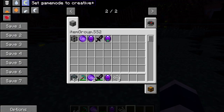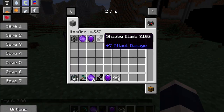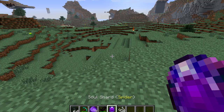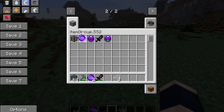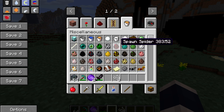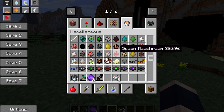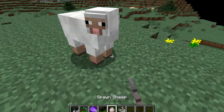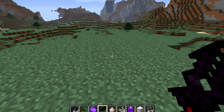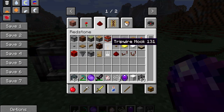Another thing you can do with these spawners, which is pretty cool, is hook redstone up to them to turn them off and on. I want to get myself a sheep soul shard, so I'm going to get a spawn egg from miscellaneous, spawn a sheep, and kill it. Now with the soul cage placed and the soul shard inserted, you can see that some sheep spawned.